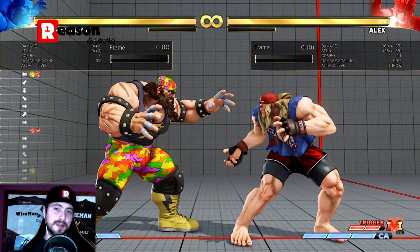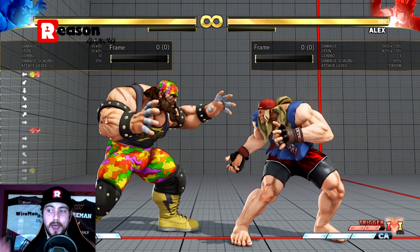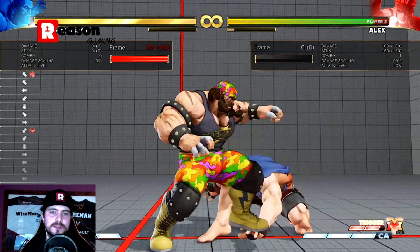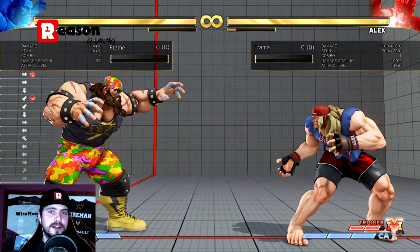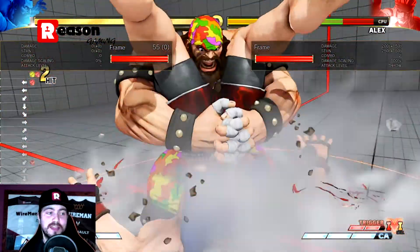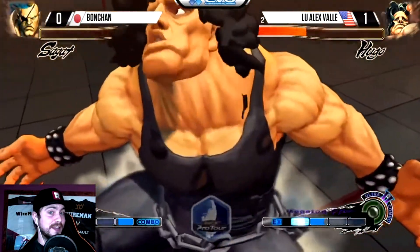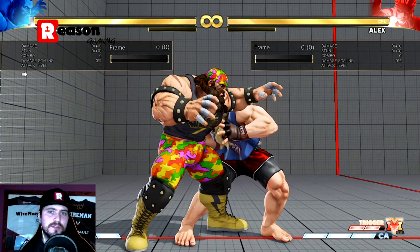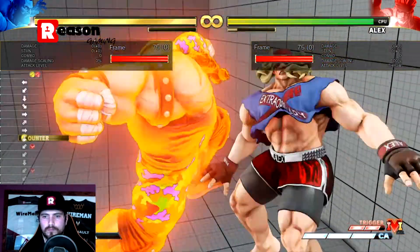Using a combination of frame data and in-game practice allows you to minimize the number of things you have to account for — it can feel like a million possibilities but really it's three or four things. For countering command grabs and wake-up grabs: jumping makes you throw invincible against normal and command throws, but most command throw characters have something to take advantage of players who just jump. Nothing better demonstrates this than Bonchan versus Alex Fire at EVO. An interesting alternative is the back dash, which has a couple of airborne frames in it — though be wary, as there are specific ways to defeat that too.